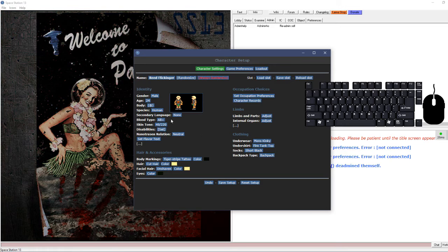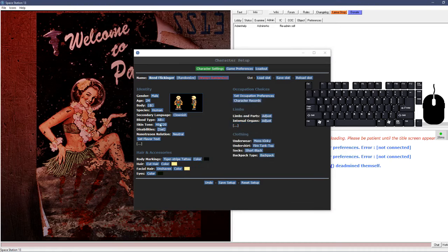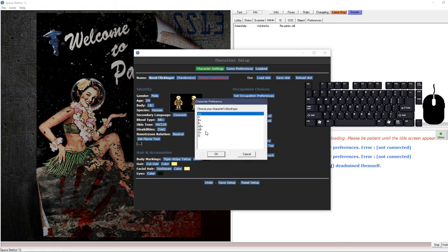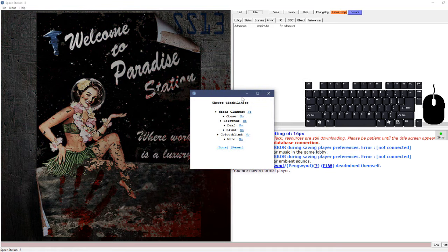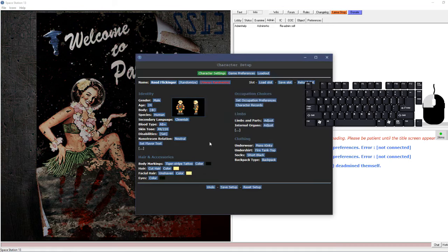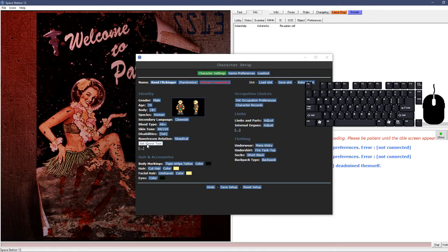You can choose a secondary language if you want - Clownish is a good one. Blood type is there in case you need a blood transfusion. Disabilities - I recommend none of these because you just don't really want any. Nano trace and relation are RP reasons, it explains it right there - I'm usually set to Skeptical.